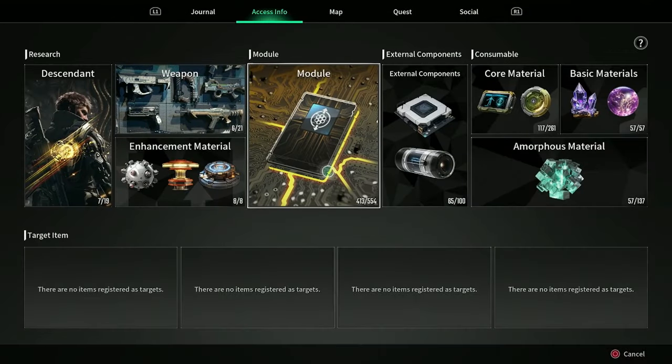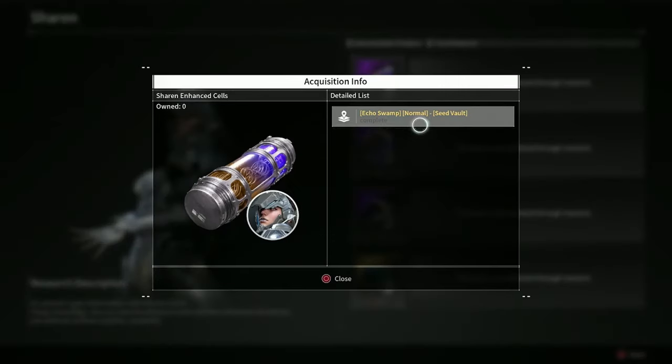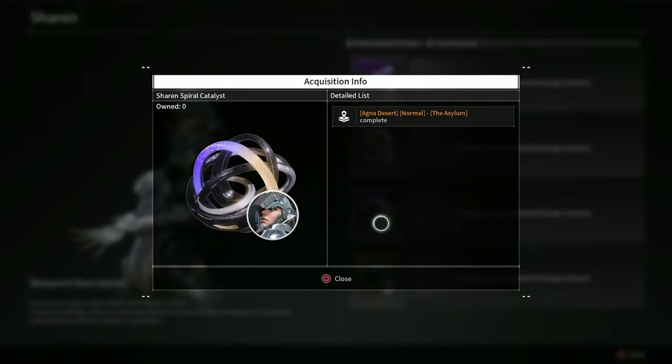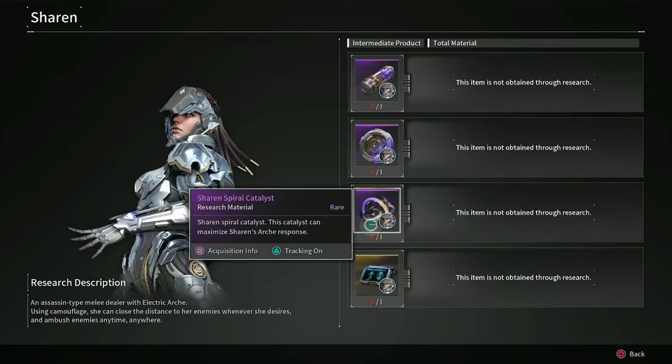So how do you get Sharon? All of Sharon's pieces — if you go to access info, descendants, Sharon — Sharon's enhanced cells are acquired from the normal Seed Vault in Echo Swamp, which is a dungeon mission. Her stabilizer comes from the Echo Swamp normal Chapel mission. Her spiral catalyst comes from the Agna Desert normal Asylum mission, and her code comes from the Agna Desert normal Caligo Ossuary. If you just do these normal missions a couple of times, you'll probably get the pieces you need. Some people were a little unlucky and got a lot of other things first, but just grind these until you get your Sharon pieces.